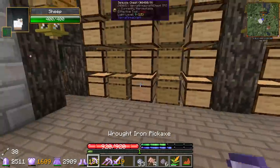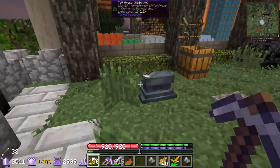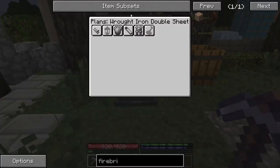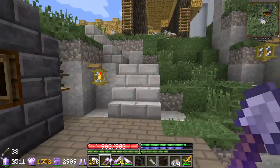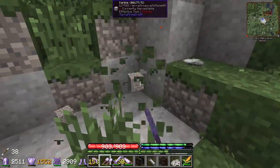That's gonna leave us with six fire clay. Another thing we need - we're gonna weld two sheets together. In order to operate the blast furnace you need... a double band, there we go.